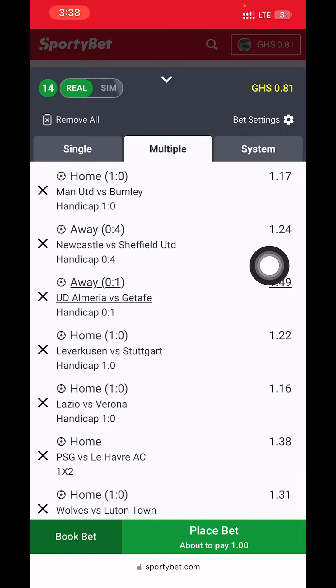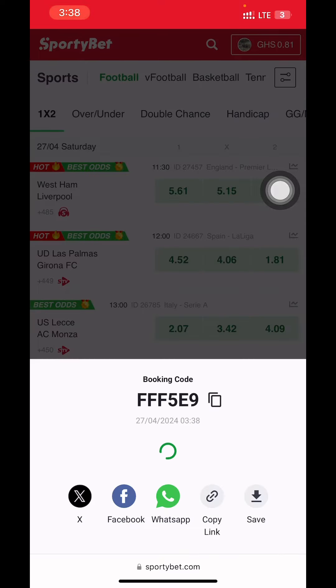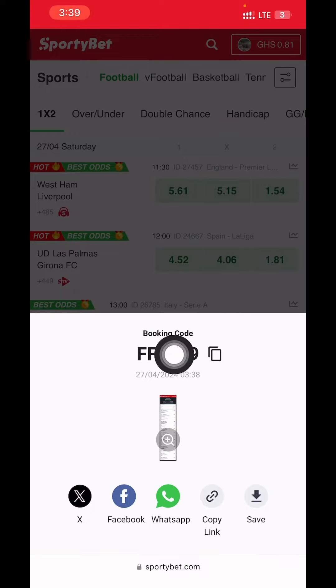If you're using a different website today, I think this will still help. But if you're using Sportybet, this is the booking code for the 50 plus odds. You can put in this code — just make sure your country is set to Ghana and you'll get the same games and be good to go.